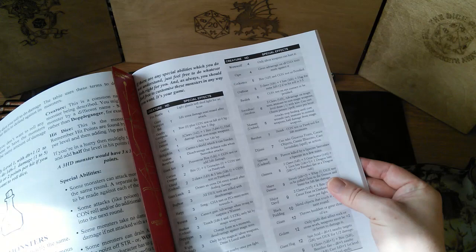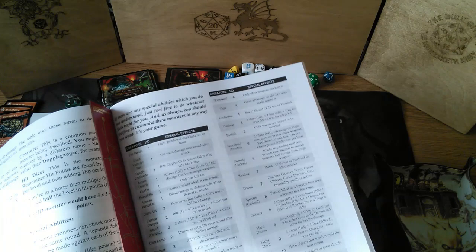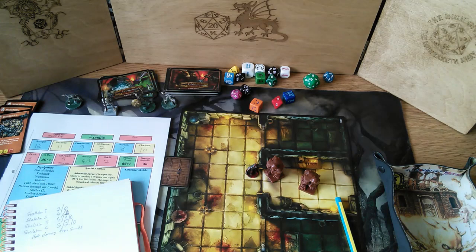Bugbears have three hit dice, and all dexterity tests are rolled with disadvantage. So I rolled a 10, then roll another die and get rid of the lowest — that's a one — so I rolled initiative with disadvantage because they are sneaky. Three hit dice each — that's going to be a worry.